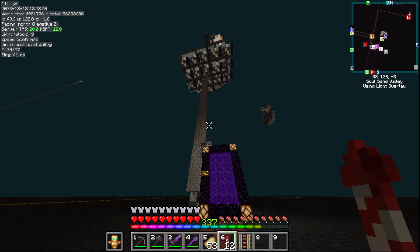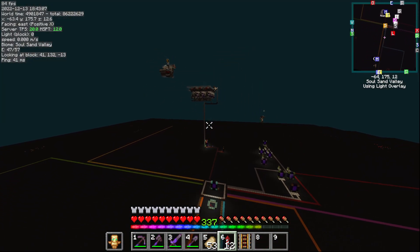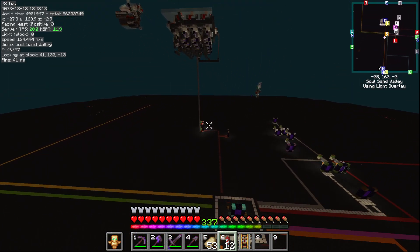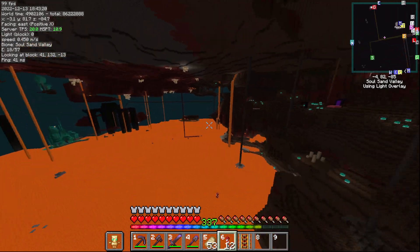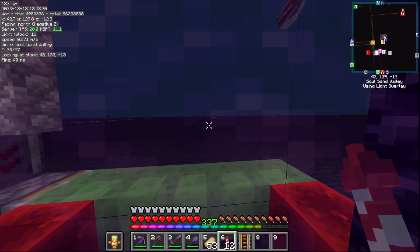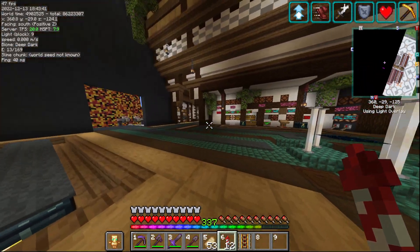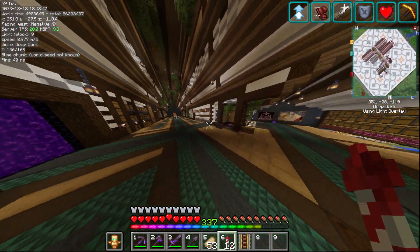We're going to have another hub here, so these chunk loaders might have to get moved. The another hub is going to have a big hole in the nether, kind of half under and half above the nether, which is pretty nice. Someone was starting to make another perimeter somewhere but I'm not too sure where. There's more stuff that's obviously been added - you can see all the portals - but I'm going to show that in a later video, maybe a tour with all the members.